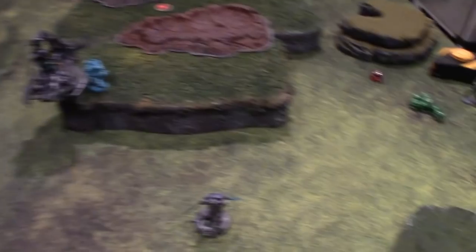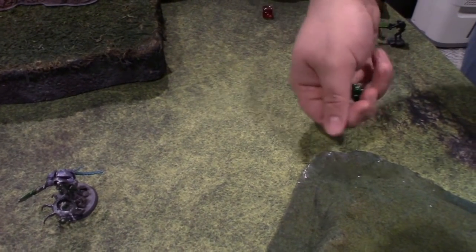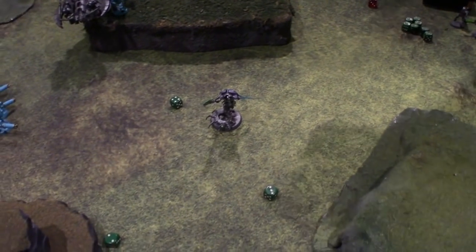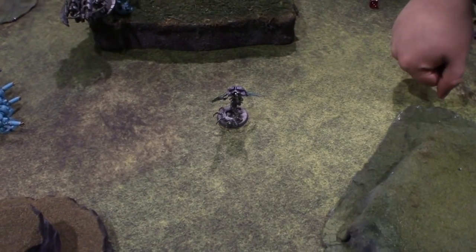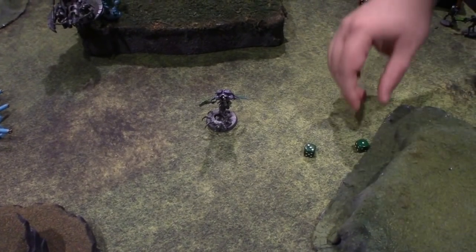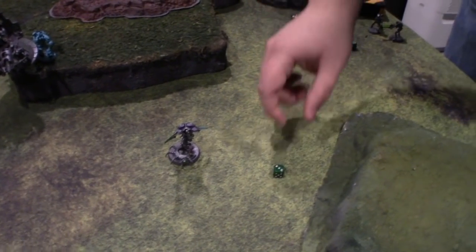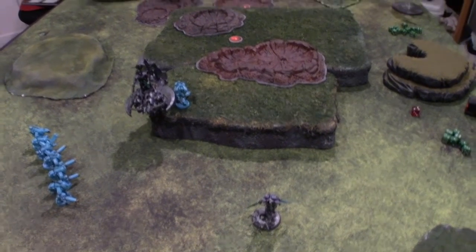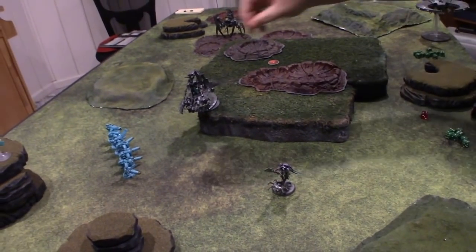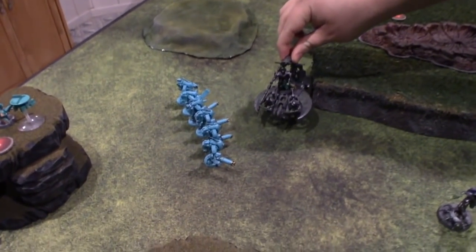Three attacks from the Warscythe, hitting on threes because minus one to hit — two successful hits. Wounding on threes with strength seven — one wound. AP minus four, it goes straight through because no cover, minimum two damage — he's dead.